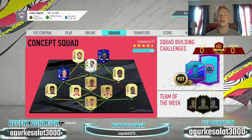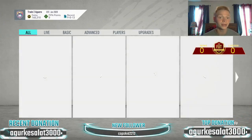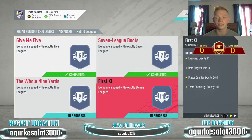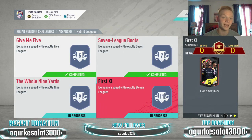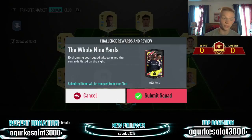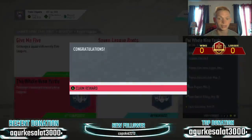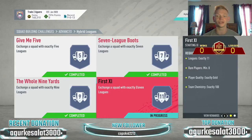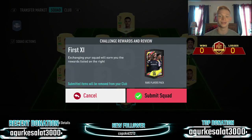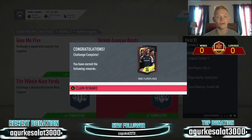With that said, let's jump right into this episode. Today there's a ton of different trading methods I want to show you. I built out a couple packs — we completed another advanced SBC. In hybrid leagues, I completed the whole nine yards and the first 11. So we're going to have a mega pack, a 50k pack, and a 55k pack to start off this episode. I'm very excited but hoping we don't get too many duplicates because I only have two slots open on my transfer list.